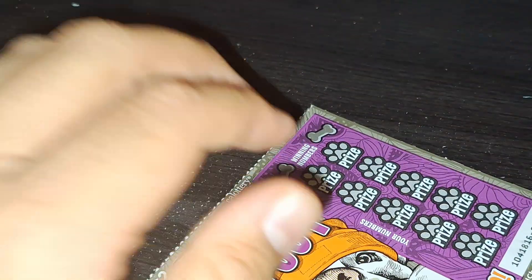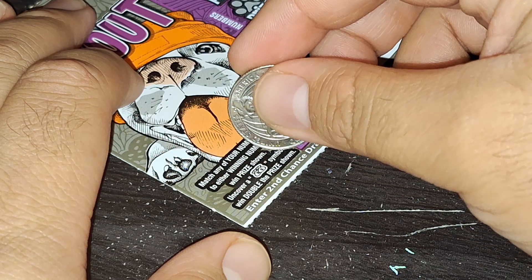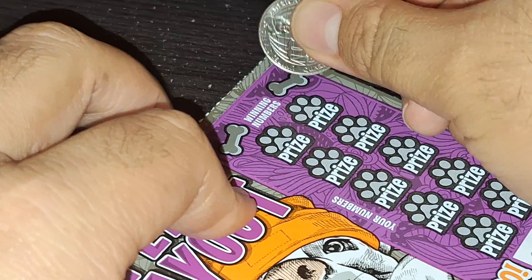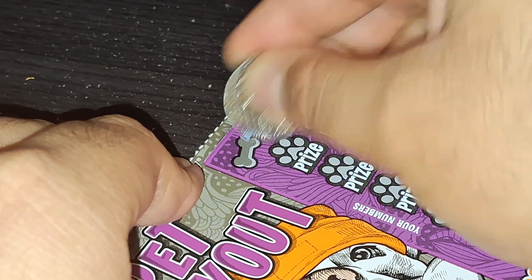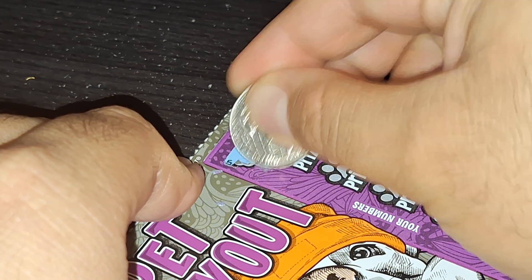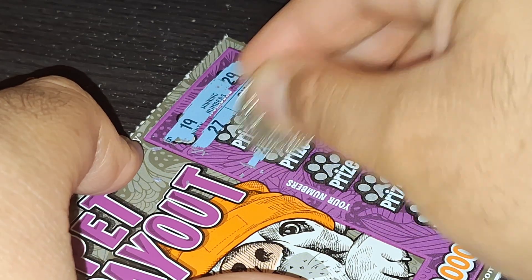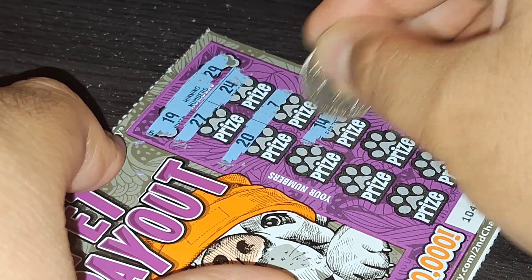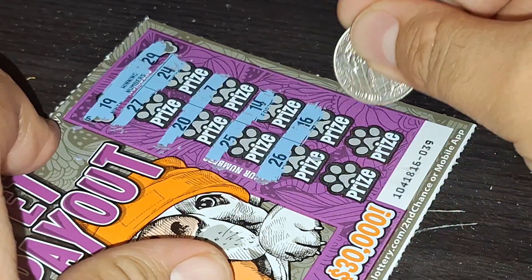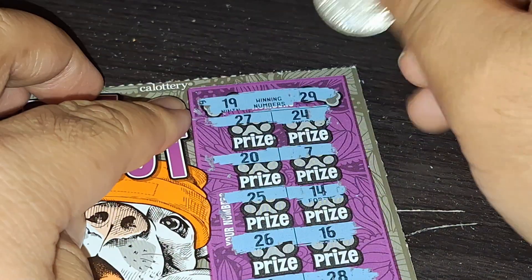Ticket number 39. Let's look for the double money-back symbol for the two times, but we never found it. Hope we can get a winner. We have $29 and $19. This is ticket 39 first — but not a winner.